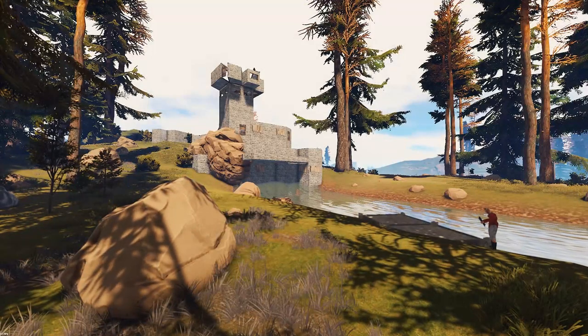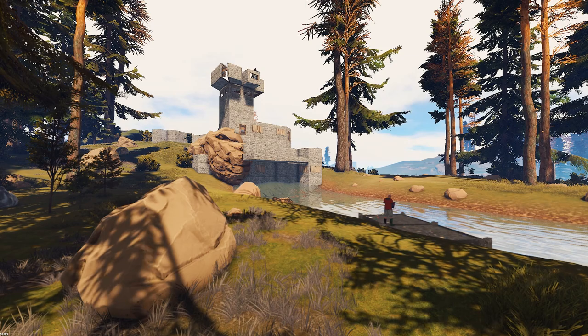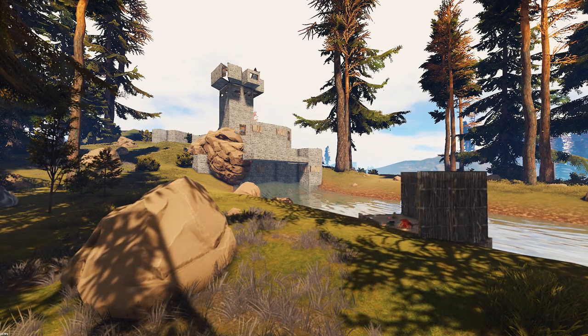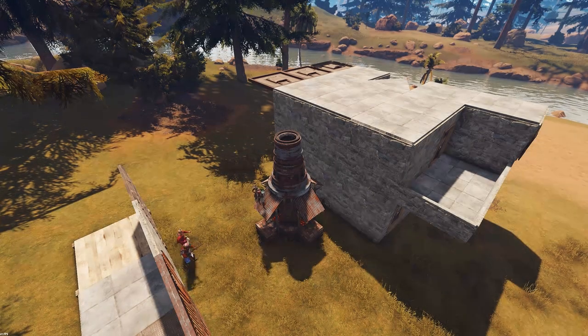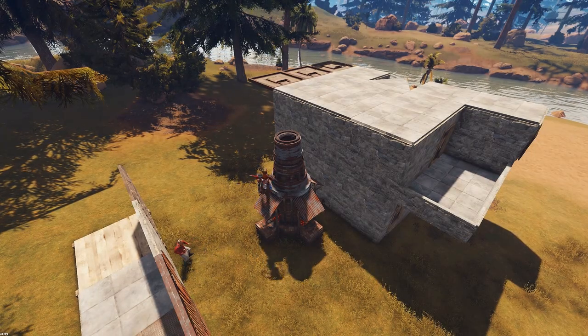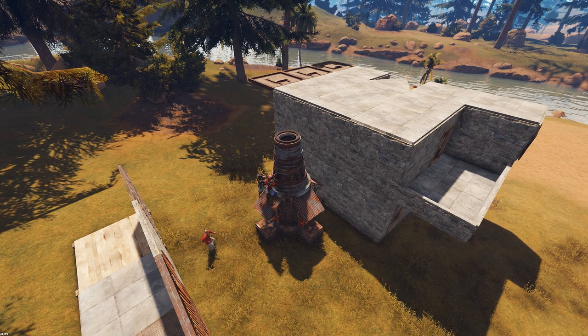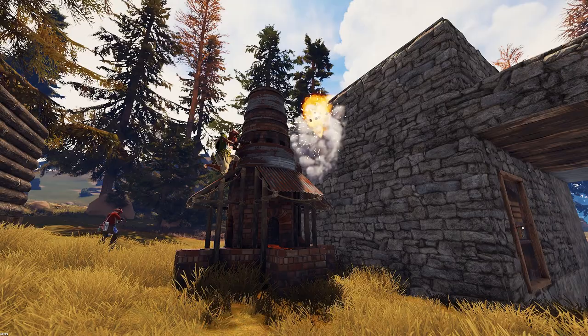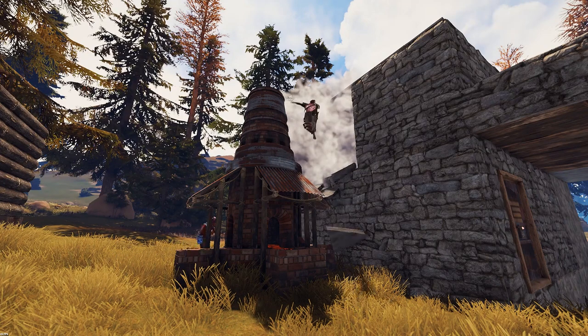Don't build next to other groups — most players are hostile in Rust, so try your best not to build next to other players. Also, be careful placing deployable items outside your base, because if you place them too close it makes for an easy opportunity to get on top of your base, or raiders can choose to raid the second story instead of the first.